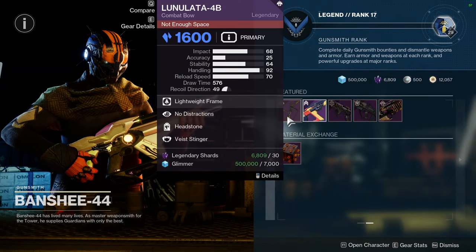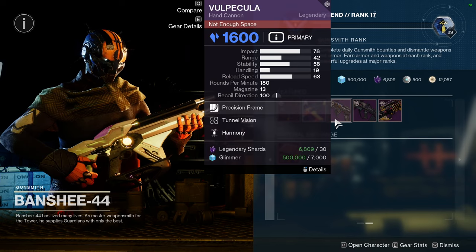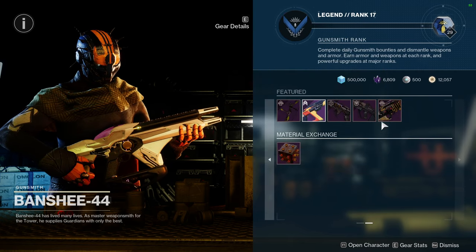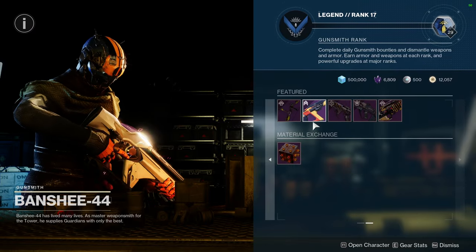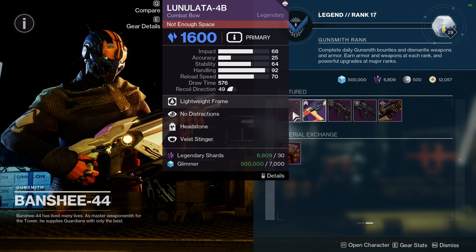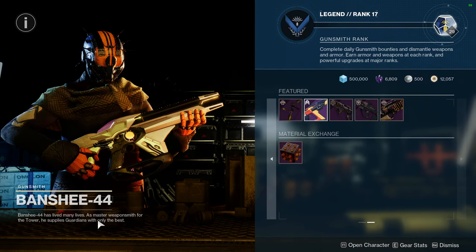For Banshee, he's selling the Lunalata-B with No Distractions and Headstone, Timelines Vertex with Lead from Gold and Snapshot Sights, Velpecula with Tunnel Vision and Harmony, Disparity with Pugilist and Headstone, and Bumping in the Night with Stats for All and Warp. Just to remind you, these two are red border weapons. I would ignore all of it except the red border weapons because the rolls aren't great. If the Lunalata-B didn't have No Distractions I'd pick it up just because Headstone is really nice in PvE and PvP.